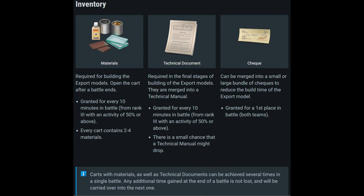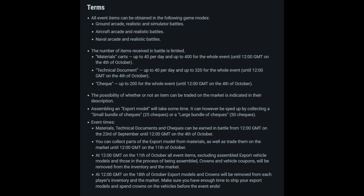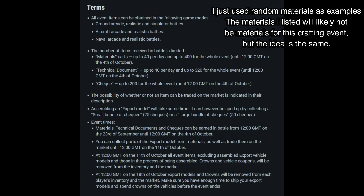To participate, you play random matches — arcade, realistic, or sim — and for every 10 minutes of in-match time with 50% activity or higher, you earn either materials or technical documents. Materials are basically chests with one of four or five different types of materials inside, giving you two to four pieces per chest. Technical documents are earned at the same time, and you merge them together to create a technical manual, which is needed to progress your export order.